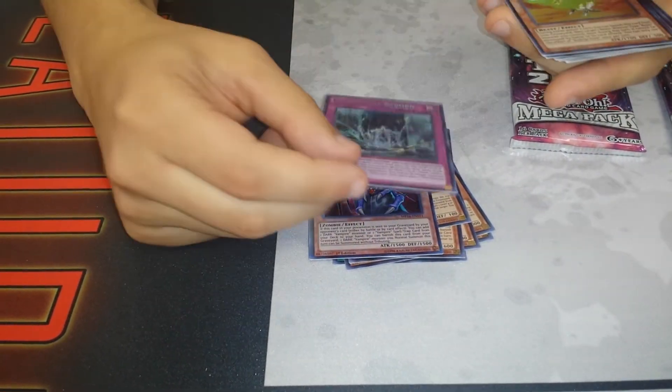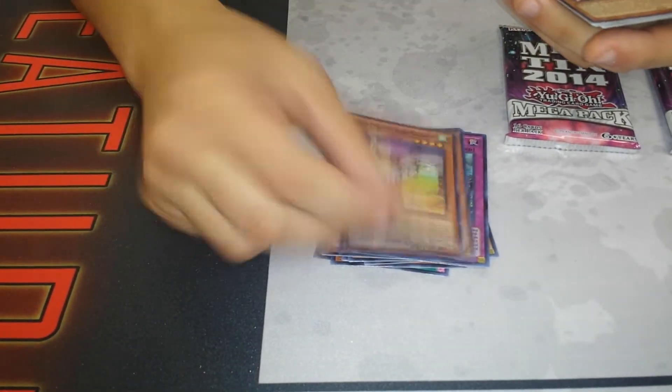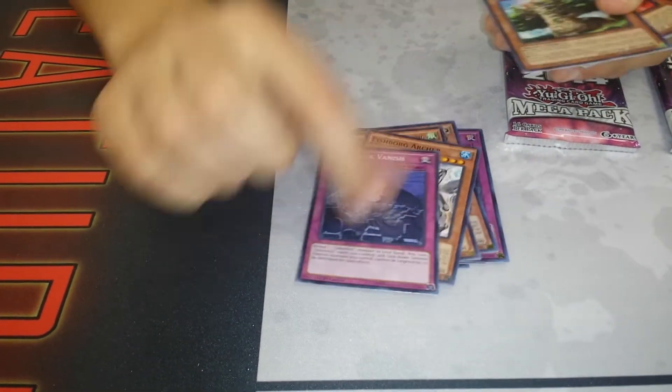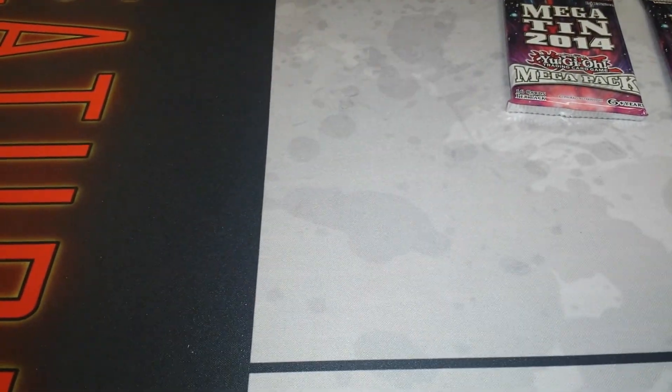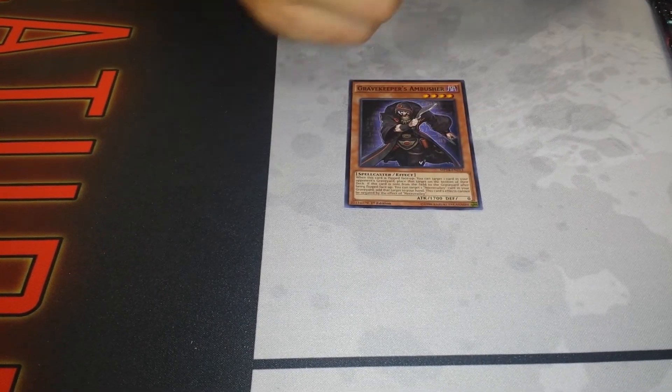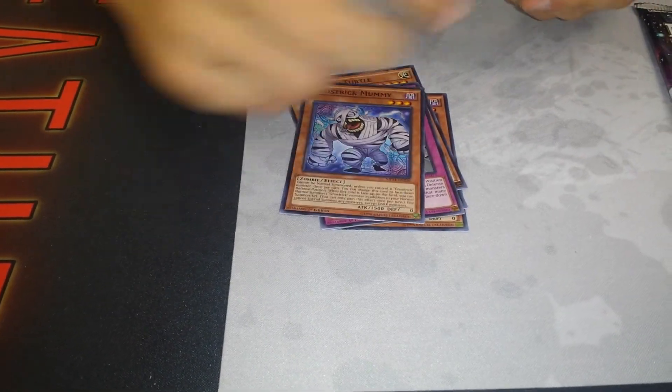Peacekeeper? That's no fun. I'm glad they reprinted Archer, that's cool. People should be able to have access to old school commons. When they get out of print, they're harder to find and they spike up in price for no reason. I was trying to buy a bunch of my King of Skull Servants stuff and it went up in price — the commons there.